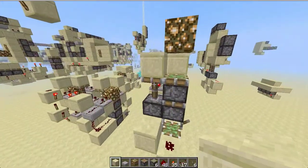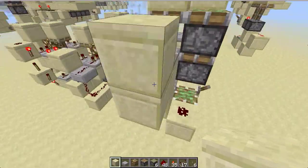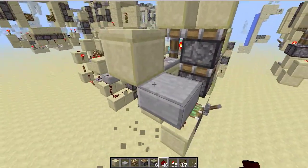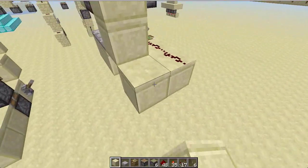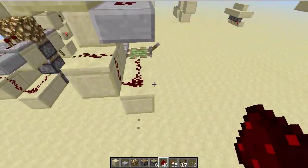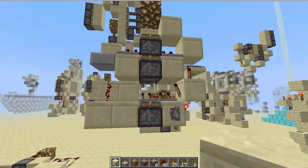Then you want to take the output from the monostable and place an upside-down half slab, block, block, block, dust, and a repeater set to two, and you're done.